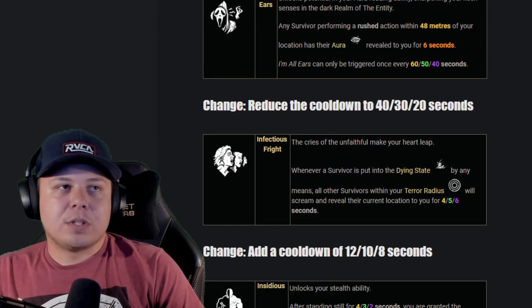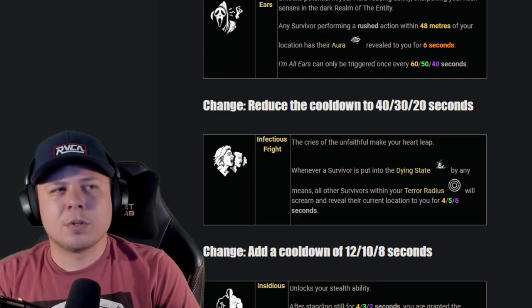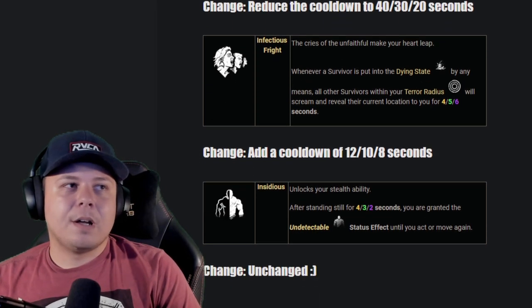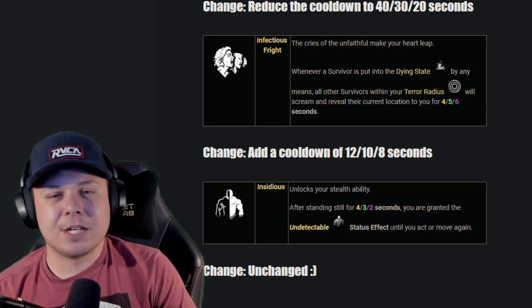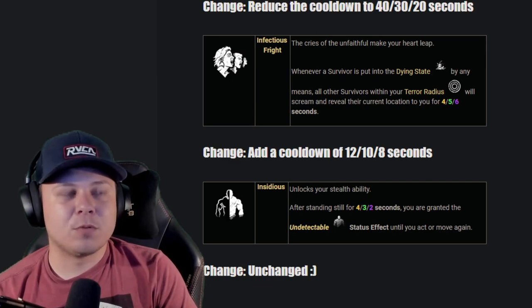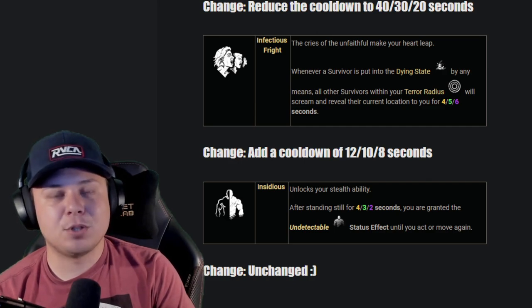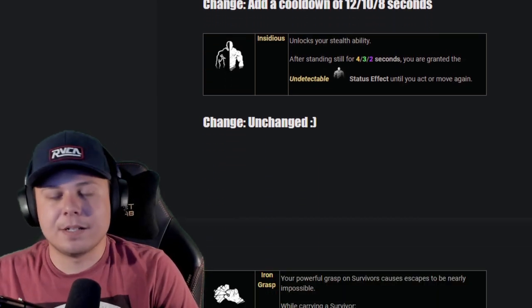I'm All Ears: I want them to reduce the cooldown to 20 seconds. It's a pretty good perk especially for killers like Huntress and Pyramid Head — reducing the cooldown makes it even more viable. Infectious Fright: I think they need to add at least a cooldown. It's omega strong as is — if you ever run into a Nurse on Midwich who just goes around slugging people for four minutes and always gets Infectious Fright procs, it's insane. Adding like an eight-second cooldown would put a bit of a skill cap on it while still remaining strong.